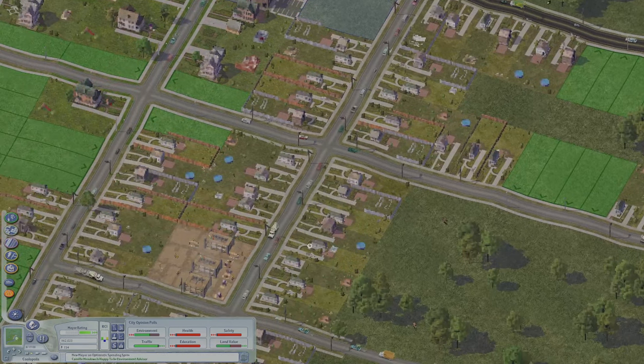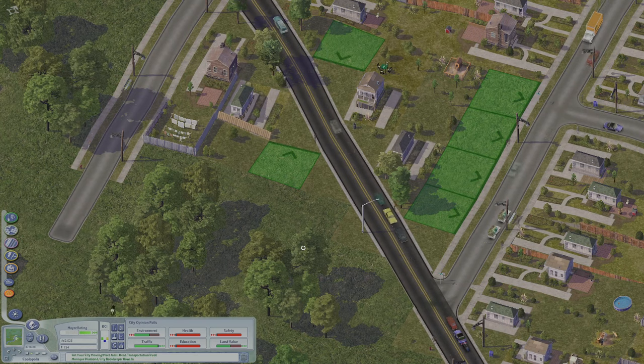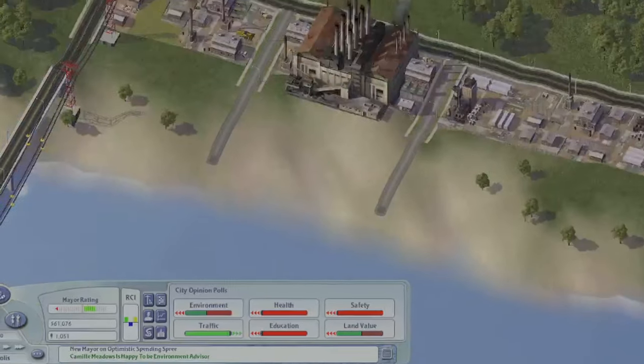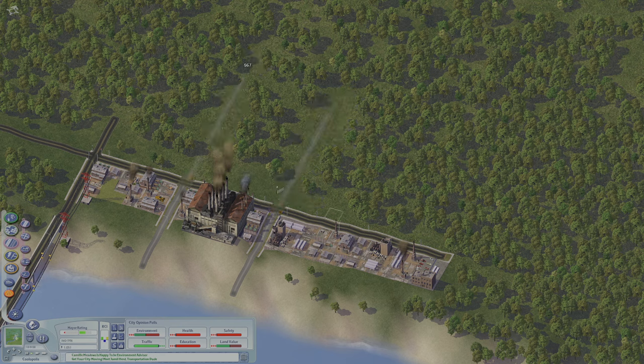People are moving in now — you can see concrete trucks and moving trucks. We don't have enough houses or factories, so we'll go ahead and build some more, starting with industrial. We'll go ahead and build some farms later as well.